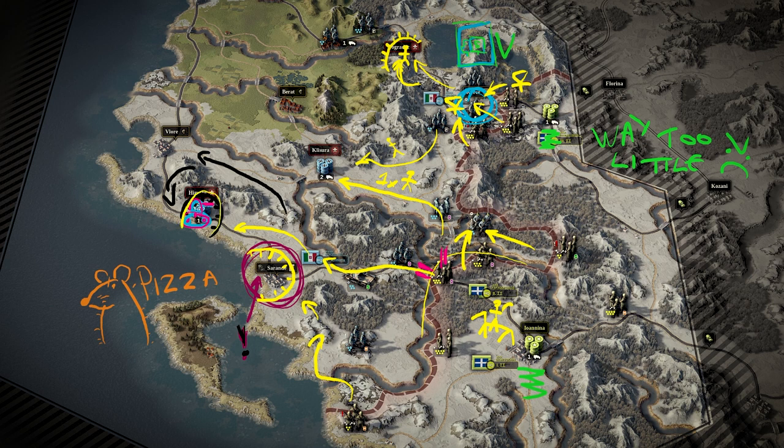After the fall of Sarande, your supply situation will have a lot of potential to get much better, making it possible to break through at Klysura and advance towards Berat. At this point the enemy should not have too many troops remaining, and your main objective will be to block Valaray. You're very unlikely to take it right off the bat. The Italians will get some reinforcements north of Valaray, so make sure they can't cross the river — then surround the town with units capable of set-piece attacks and take out its defenders.